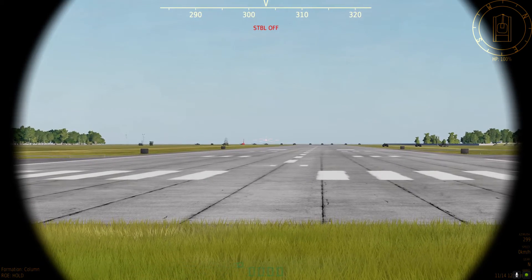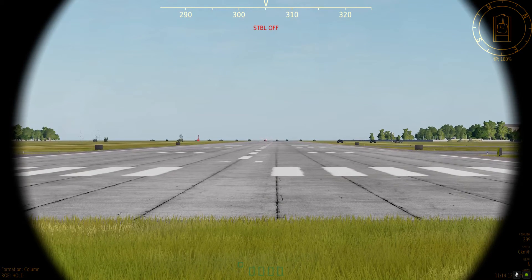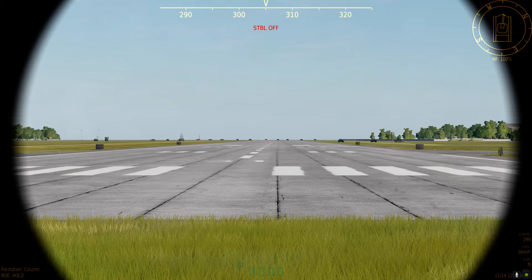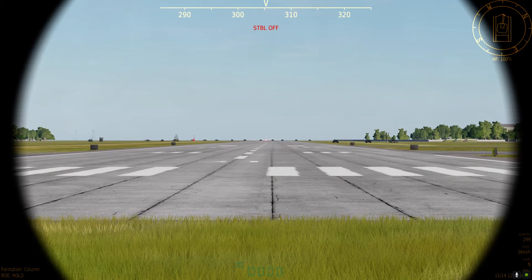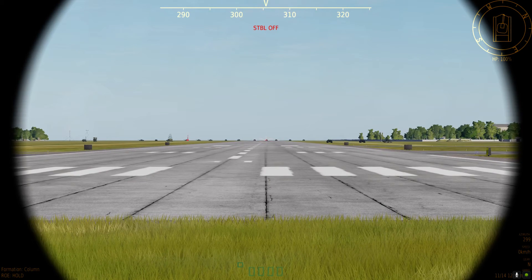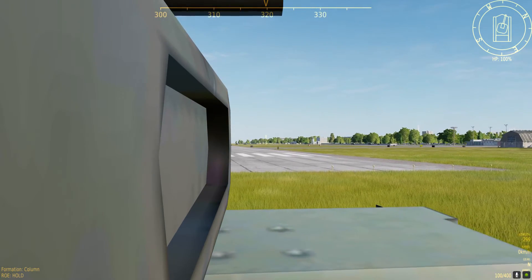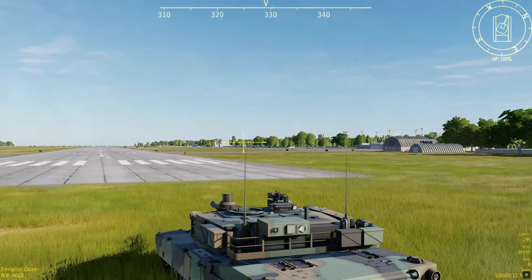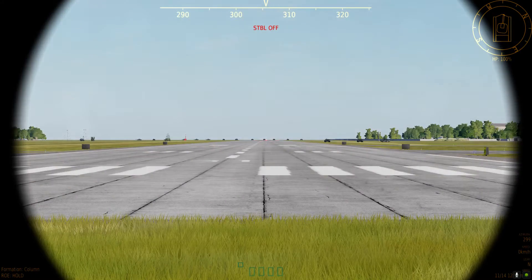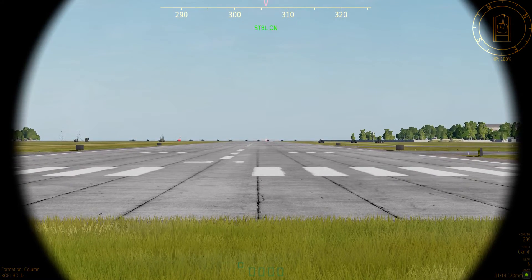First things first - I shouldn't have to turn stabilization on. In the Abrams, stabilization is always on. There's an emergency mode where you can flip a bunch of switches and get it on if you lose turret power, but that's generally not the case here and it's not modeled in DCS. You just turn stabilization on by default on the Abrams. But there is a bug I've noticed - if you turn stabilization on then jump to the commander's hatch and back, the gunner has decided it doesn't want stabilization on. That really shouldn't be the case; it should just be on.